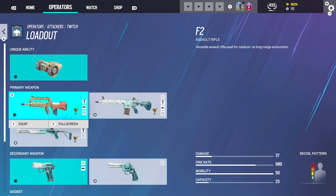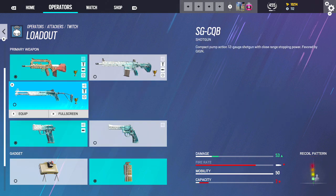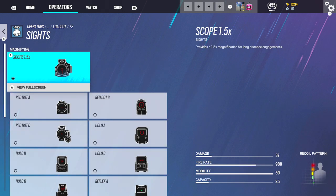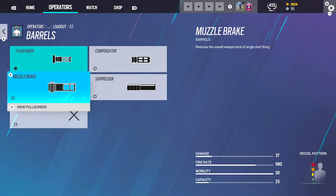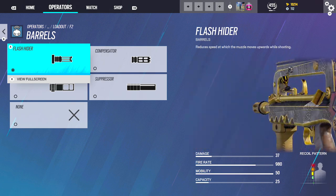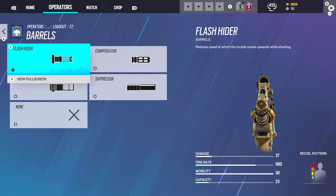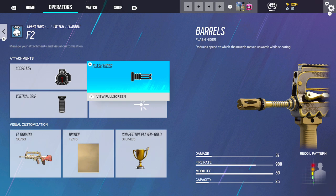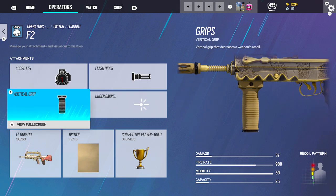For Twitch, the F2 — which is crazy, by the way. I don't have Black Ice for the F2; I have Black Ice for everything else in our loadout but the F2. 1.5, obviously — it's just the best scope in the game right now, you can't beat it. Flash Hider — a lot of people either use Flash Hider or Muzzle Brake. I'm just an all-around Flash Hider guy. There's maybe like two guns in this game I don't use Flash Hider on. Flash Hider is just the best barrel in this game, hands down. And then Vertical Grip.